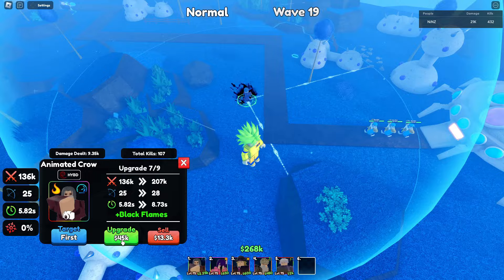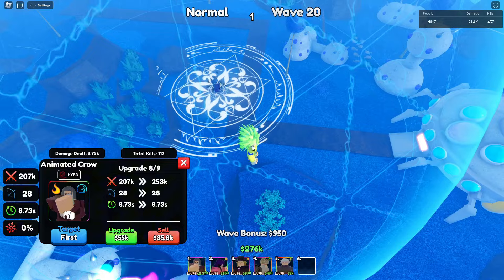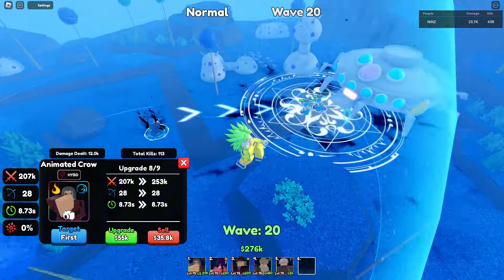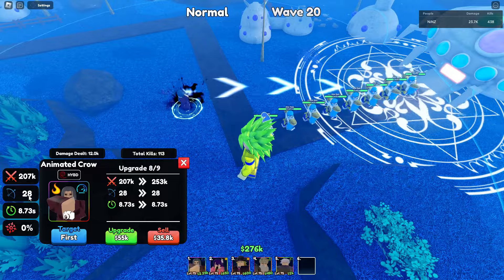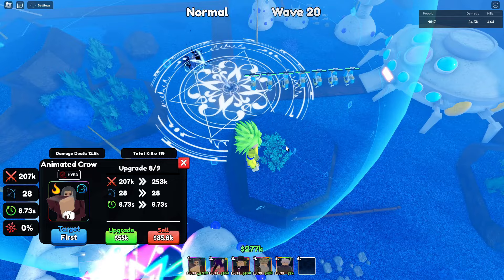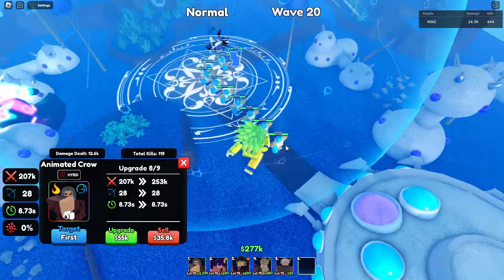The next upgrade is Black Flames. Now he's using a big AOE circle — look at those black flames! Total damage of 207k, 28 range, and 8.73 SPA. Let's go!